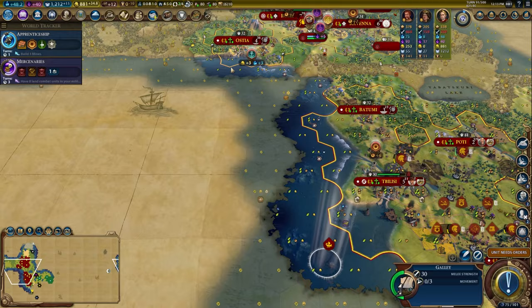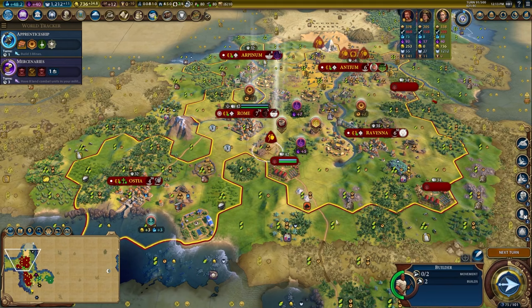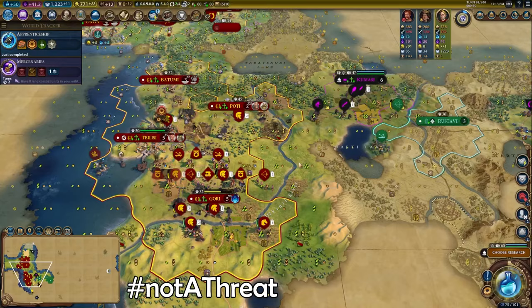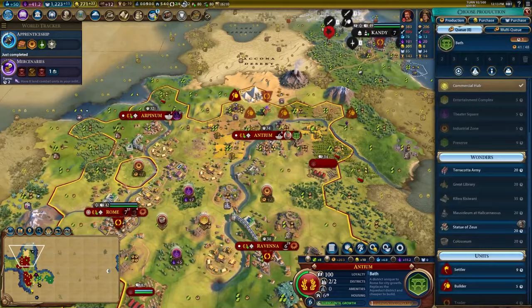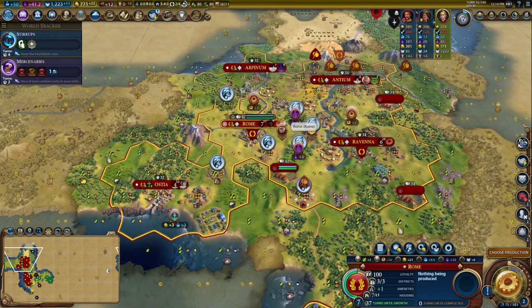It's not really worth retiring any of these generals yet. I'm going to bring my boats back to Ostia to keep it protected from barbs. I'll go ahead and buy a good Niter tile — I'm going to need access to Niter here relatively soon. We've been denounced — how is that going to go for you? We have unlocked industrial zones so if I can place these I would love to. We could also go for the Terracotta Army — that would be so good for promoting my units. I would love to get stirrups for knights potentially. While I'm waiting for the capital to grow, we'll go ahead and build the Terracotta Army.